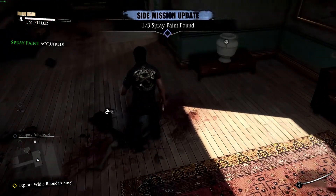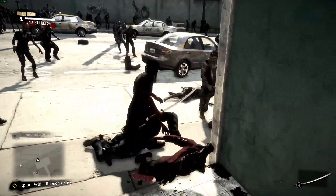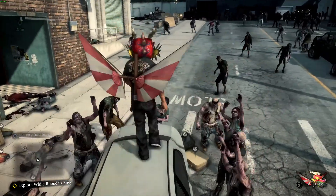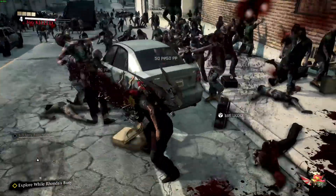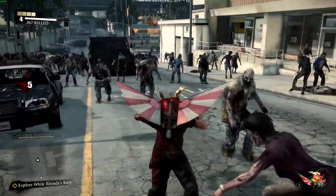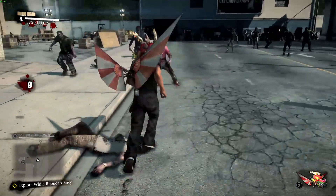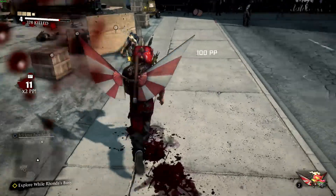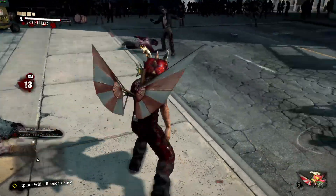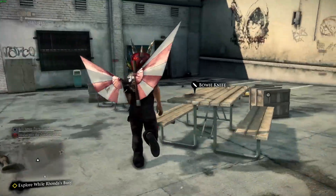The first missing detail I want to talk about is the hunks of meat. In the first and second game, you could pick up chopped-off hands — hunks of meat — throw them, and zombies would get distracted and go towards the meat, ignoring you for a few seconds. But in this game, the hunk of meat does absolutely nothing. It's completely pointless. When you throw it, the zombies don't go towards it at all — they completely ignore it.